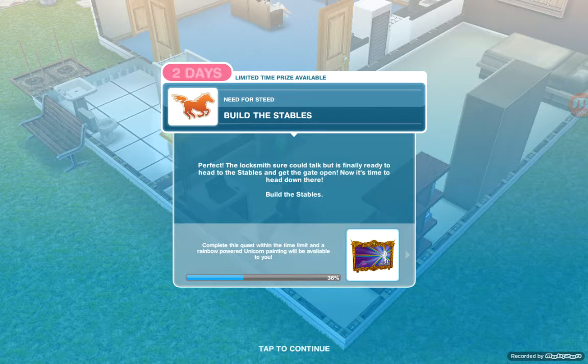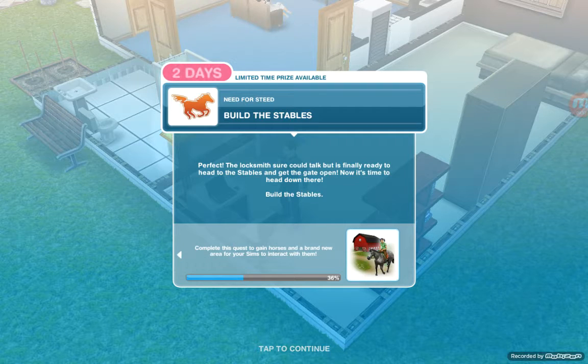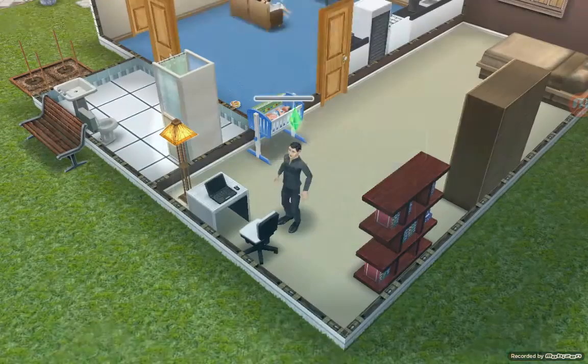Need for Steed quest, next task: build the stables. The locksmith sure could talk, but it's finally time to head to the stables and get the gate open. Now it's time to head down there and build the stables.